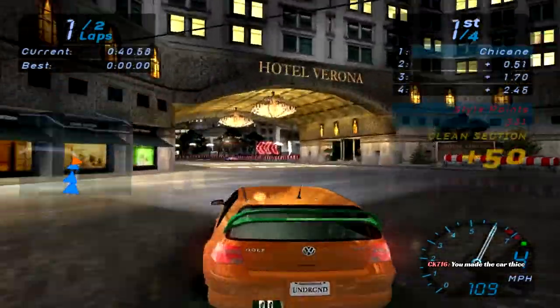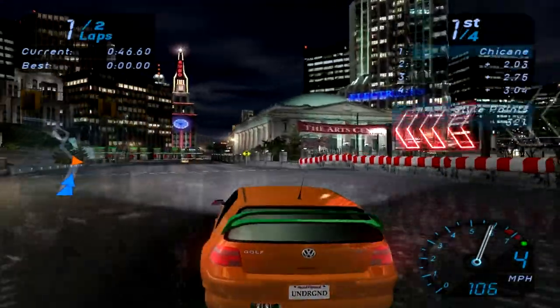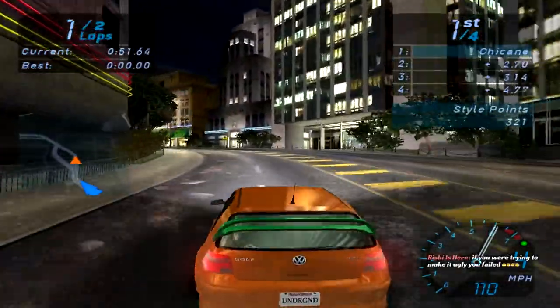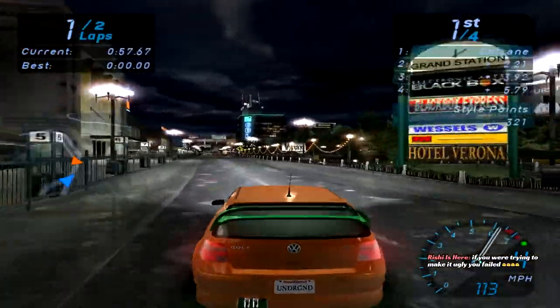I had a neighbor who owned an 85, 86 Honda Civic. He had it painted orange with a green hood, and a green spoiler and green rims. And it was one of the ugliest pieces of crap I've ever seen. Am I trying to make it ugly? I failed. Well, I only have a few parts, there's not really much I can do.